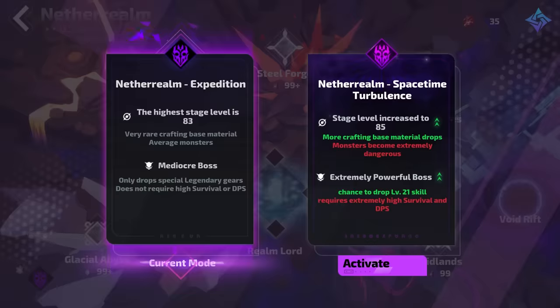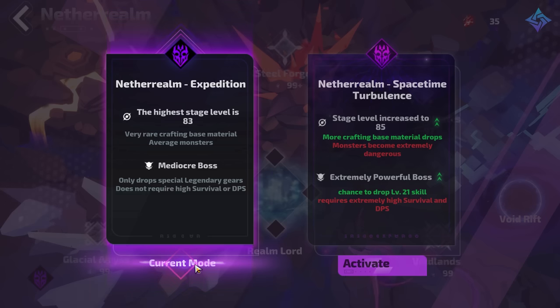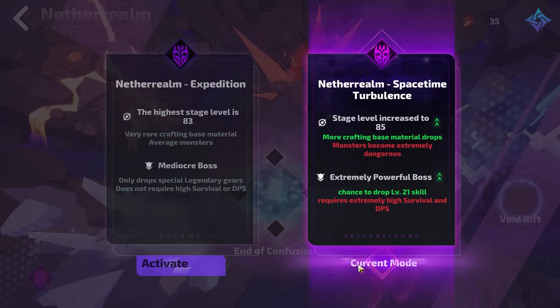There are two difficulty modes for endgame: NetherRealm Normal and NetherRealm Hard. Hard will set all enemies to level 85 and give you a higher chance at finding gems over level 20.